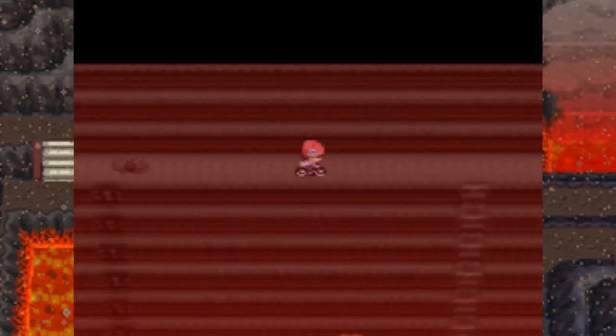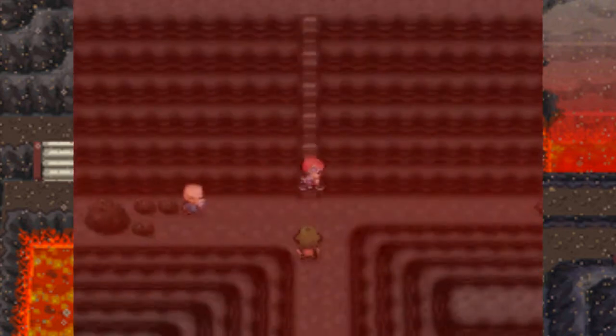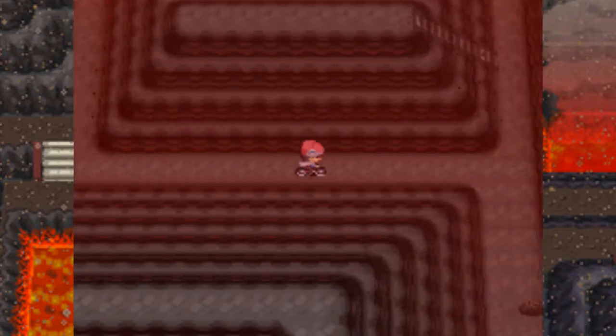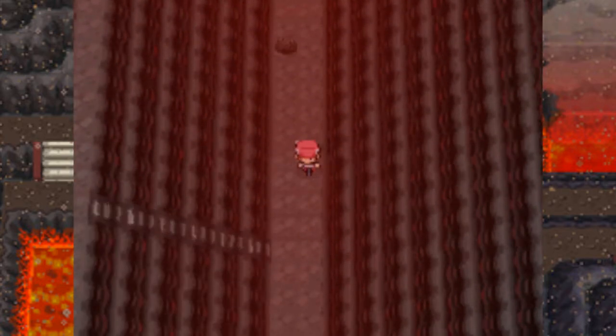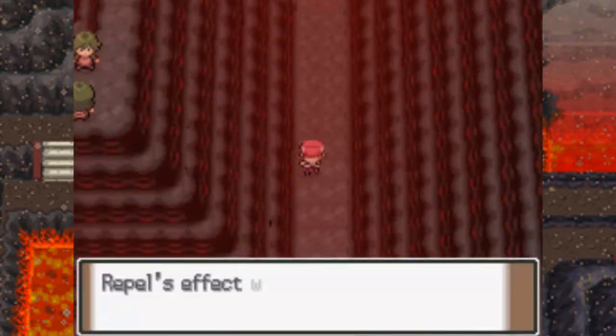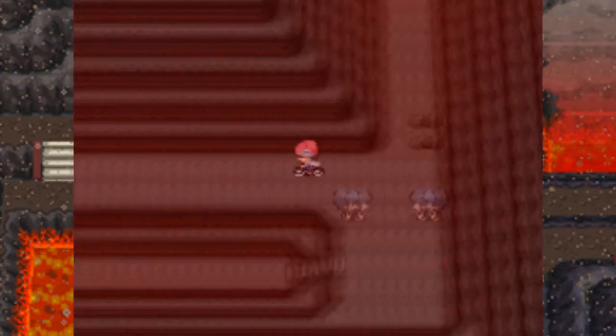Okay, right there's a Max Revive — probably one of the best items you can get in this place because you actually can't buy Max Revives, and they're probably one of the best items ever because it fully revives your Pokémon from any status problem it may have had before it fainted, acts as a normal revive, and it fully replenishes its HP.